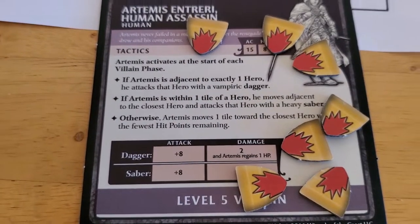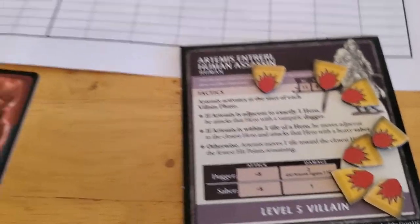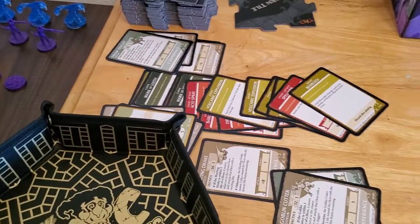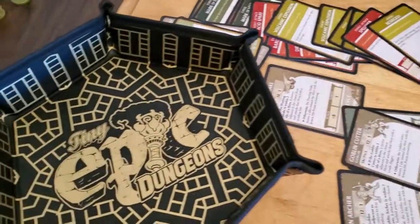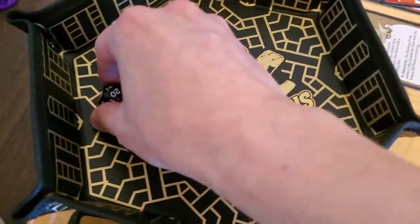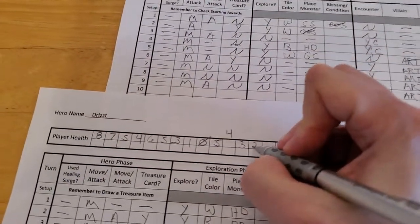Alright, so he's going to use the saber, and the good thing about the saber is that it just does one damage but he doesn't gain anything back. He's going to attack. Drizzt has slightly higher armor class, so I'm going to choose to say Artemis is attacking Drizzt. And he rolled a 20, of course. So Drizzt goes down to two. And that's going to be the end of turn number nine.